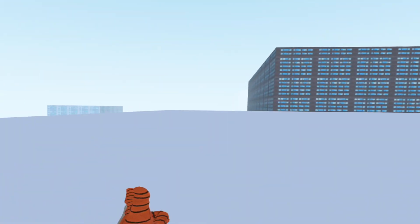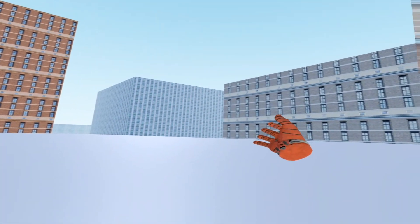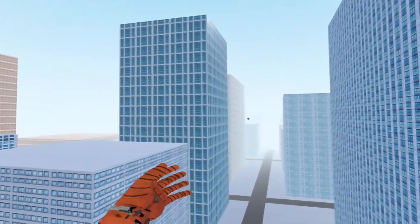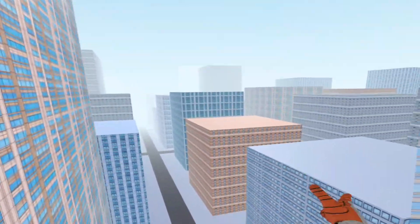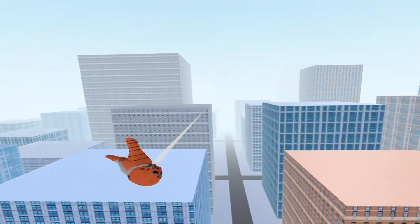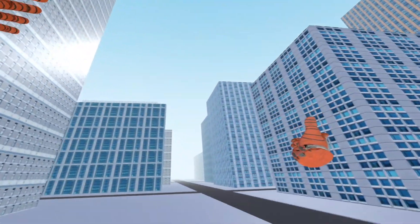I will say it does act kind of odd whenever you land on top of a building. A lot of times my character bounced around when he landed on top of a building. There have been multiple times where my character has straight-up gone through buildings, so this is definitely a work in progress. But for basically just a test model, which I think is what this guy has here, it's really cool.